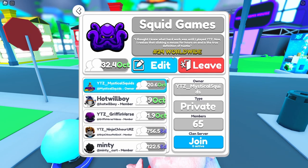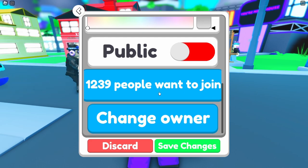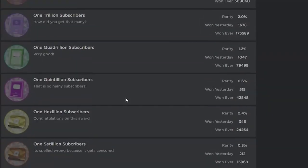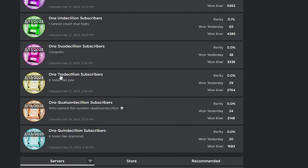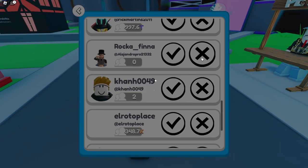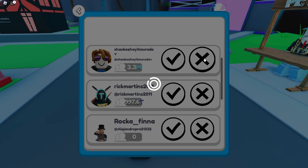Let's come back to our clan - we are 24th worldwide. Let's see how many people want to join - oh my goodness, so many. Let's start by accepting some people. If you have zero subscribers I can't really accept you. Let me pull up the badges to see what number I should accept - I think if you have more than one tried decillion I'll invite you to the clan.